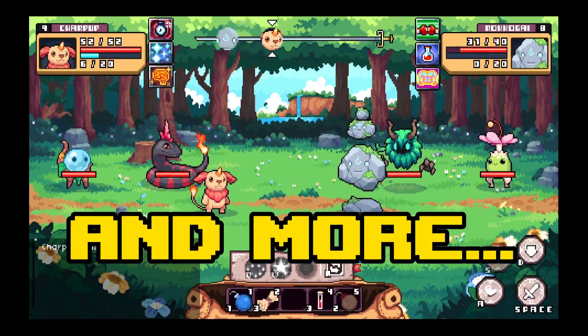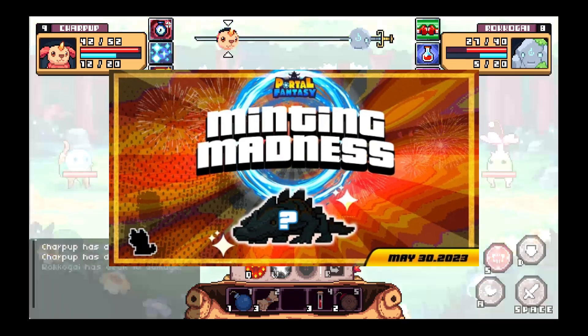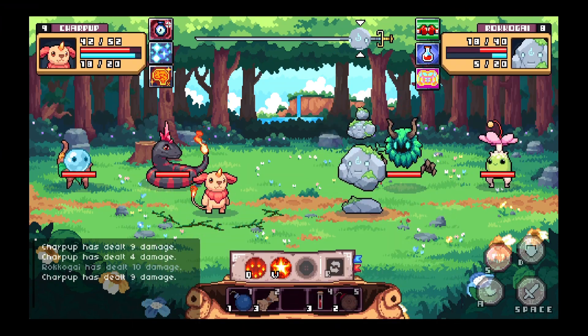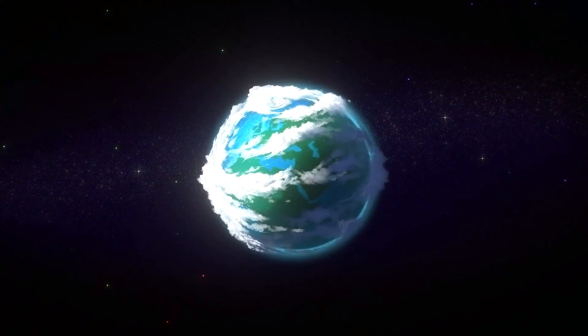There are also rewards you can get in Portal Fantasy — limited edition NFTs, special item packs, and more. Currently the game is still in closed beta. On May 30th there will be a Minting Madness free mint on the Avalanche and Polygon networks. Get a chance to snag one of these shiny porble NFTs.